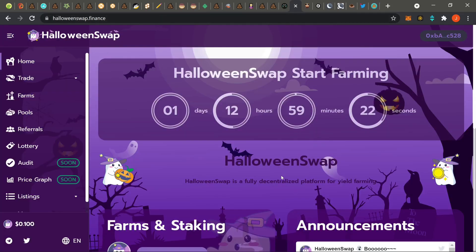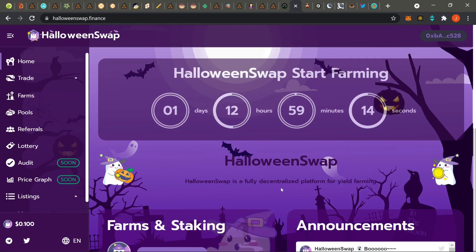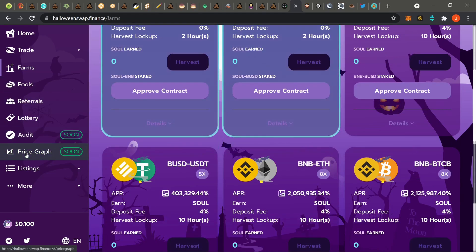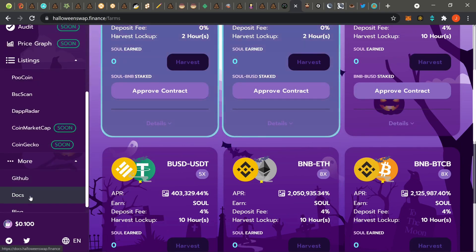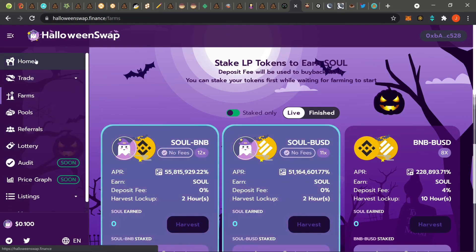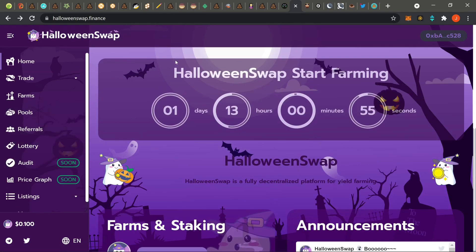Next one: Halloween Swap. It seems pretty chill. The market cap is low, which is why I was keeping it away from you guys, but the devs have been active — doing everything to push in the Telegram and they're semi-active in there. So that's why I'm bringing it up. Check out the farms, see what the harvest lockups look like. Hit the docs under 'More' and then hit the price chart. You'll have to wait for the token to pop off before you see anything on the chart. Make sure you check the countdown so you know what's going on. Link will be down in the description.